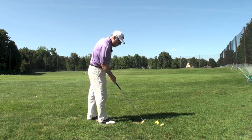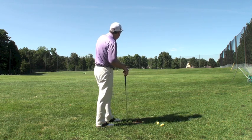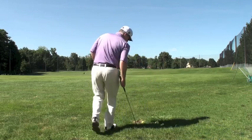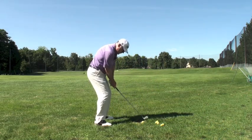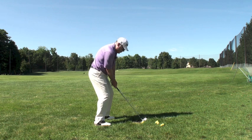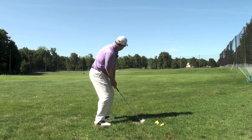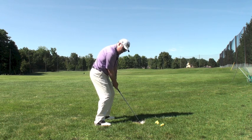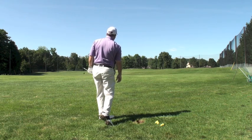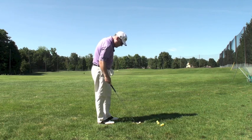Now I'm going to do a low draw. Started to the right of the white flag and let it draw right behind it — I want it to stay lower than the tree line. I'm going to have to close the face a bit more. Feel like I'm hugging the right side of that white flag and keeping it below that tree line. That release is going to be much lower than the previous one — release the sword under the tree line. Just slightly above the tree line, right behind the white flag. Man, am I stoked about that shot. Beautiful shot, very happy with that.